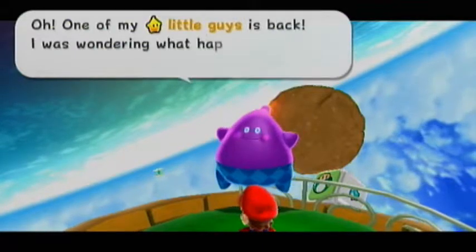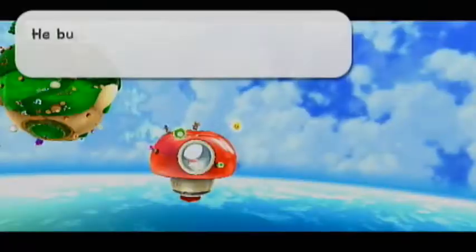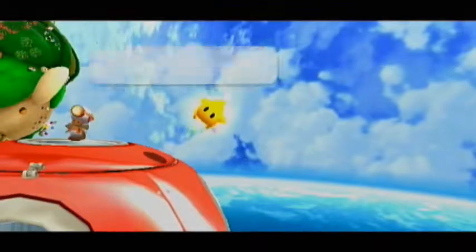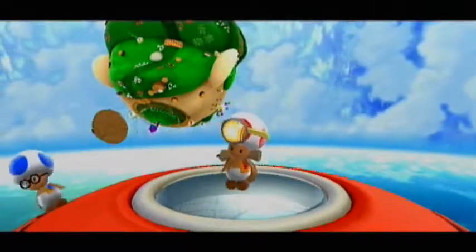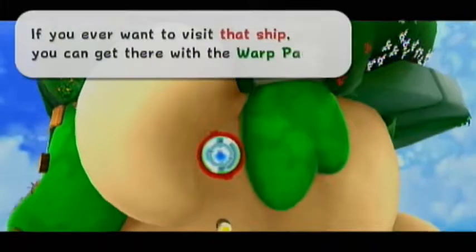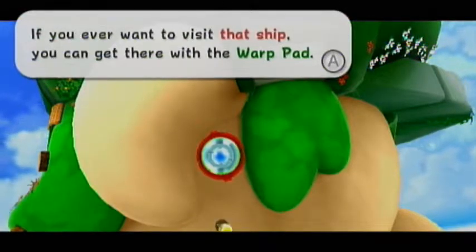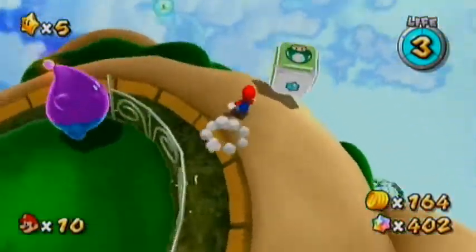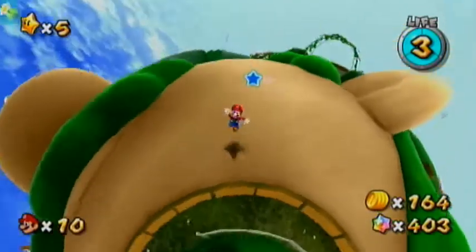Lubba! One of my little guys is back! 'I was wondering what happened to the little feller after you fell off. You built a ship and got back, huh? That's my crew for ya! Those toad guys are all friends of yours, right? If you ever want to visit that ship, you can get there with the warp pad, conveniently located on scenic Mario's ear.' Thanks, Lubba! This always respawns so we can do it again. Yay, another star bit - that's the best prize, don't you say?